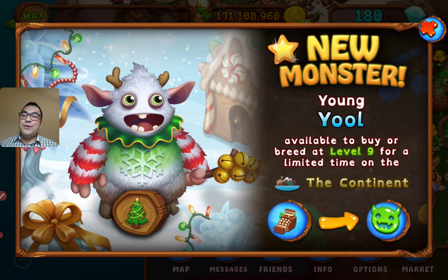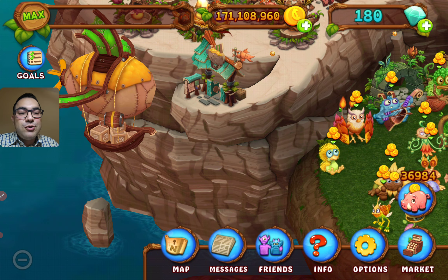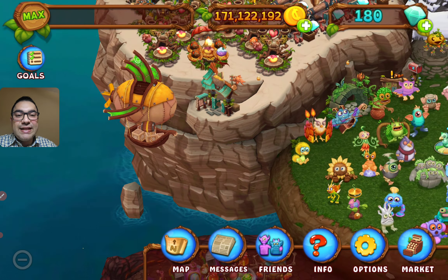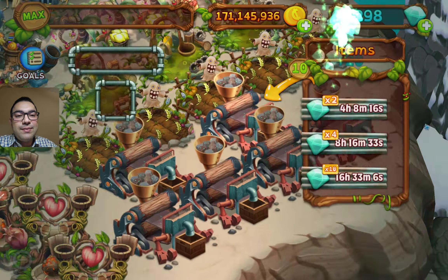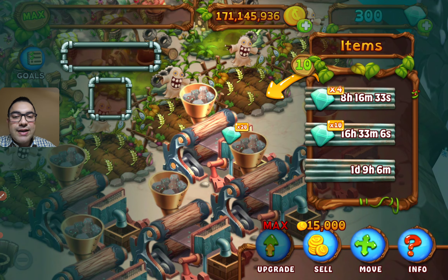It's time for welcoming the new monster. Niv Monster Young Yol is now available to buy or breed. Let's try our luck first by collecting diamonds from the diamond extractor.